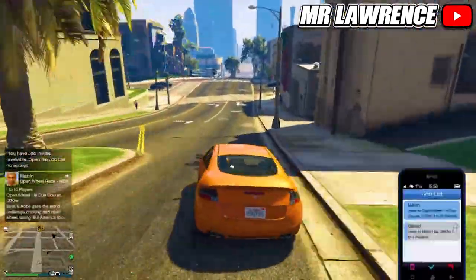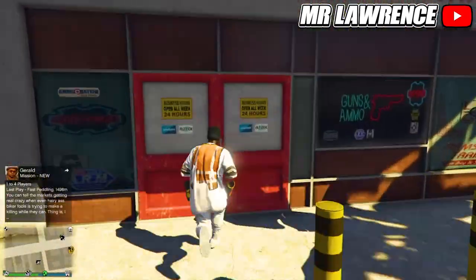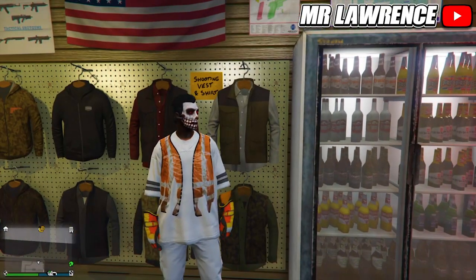Once you spawn back, you will have the modded outfit — so now just save this outfit. You can also delete the two outfits that we used to get this outfit. By doing the telescope glitch, you can merge the mask and helmet onto this outfit. Have a good day and I will see you guys in the next one!